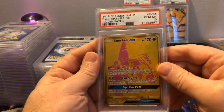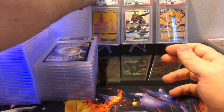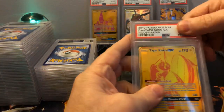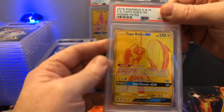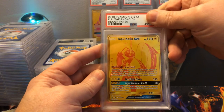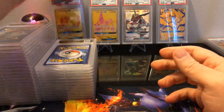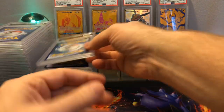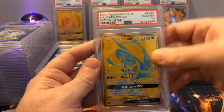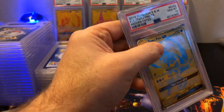The second Tapu Lele is a Gem Mint 10, awesome! We're probably going to run out of little holders back here, but I like putting them in the holders rather than on the wall. Okay, Tapu Koko — my plan is to get at least a Gem Mint 10 of every card in the shiny vault, and anything extra I'll put on my eBay store. Gem Mint 10 again! And Tapu Fini — Gem Mint 10! I'm sensing a theme here, and it's a good one.